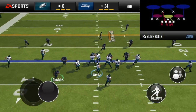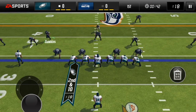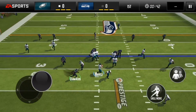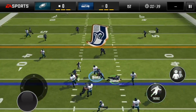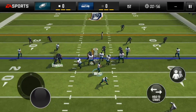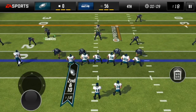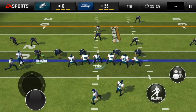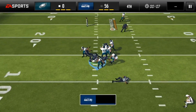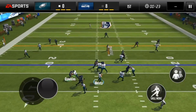The next play is called Free Safety Zone Blitz. You want to be either the free safety or the left or right defensive end. Basically what's going to happen is you're going to isolate that left tackle — whichever one he blocks, your other guy is freed up to run at the quarterback. This is a super easy play to sack the quarterback and get pressure quickly, with a decent zone as well.